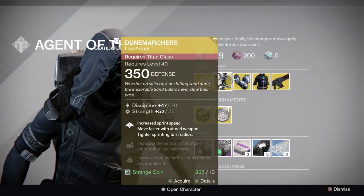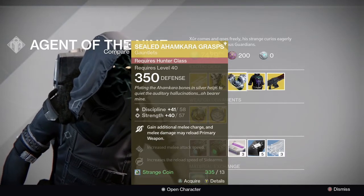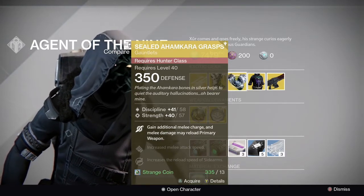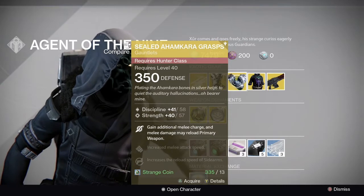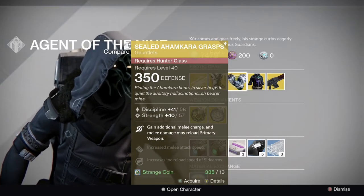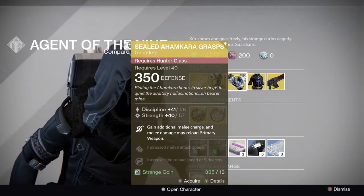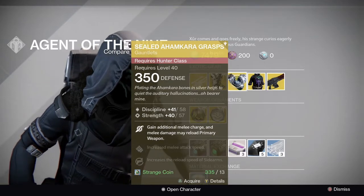For Hunters this week, he's brought Sealed Ahamkara's Grasps — an exotic mainly for PvE. If you want to survive on the Nightstalker, throw your smoke down, go invisible. You gain an additional melee charge, which is pretty decent. It's got a 99 stat roll, so a very good roll indeed.